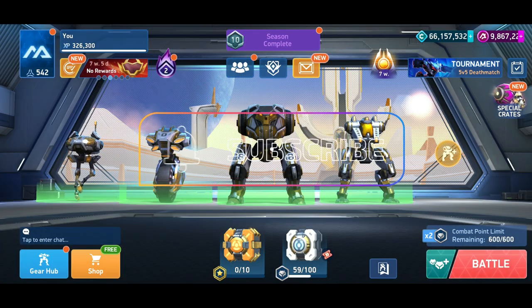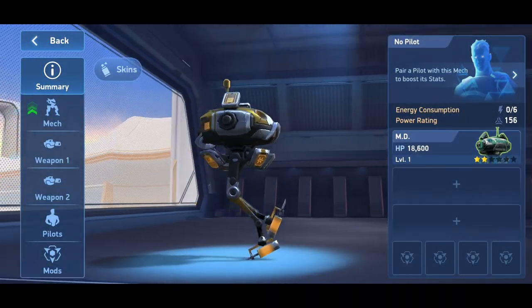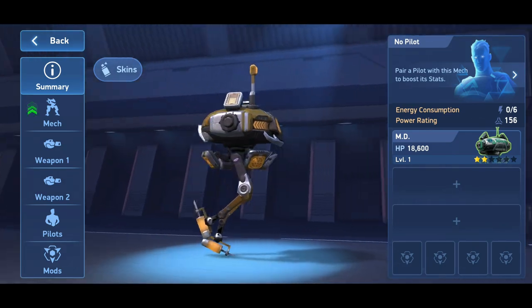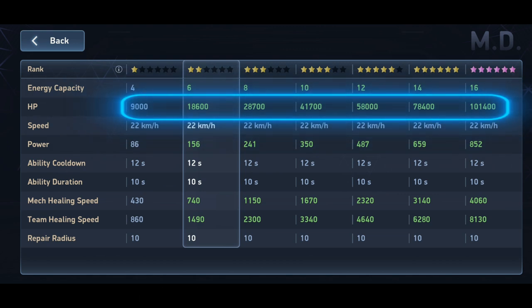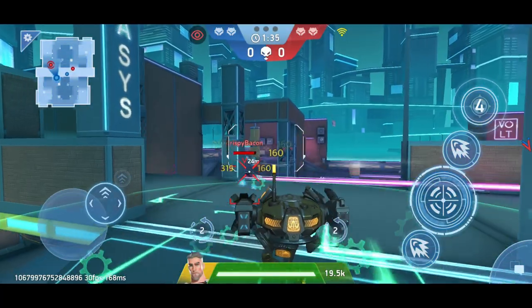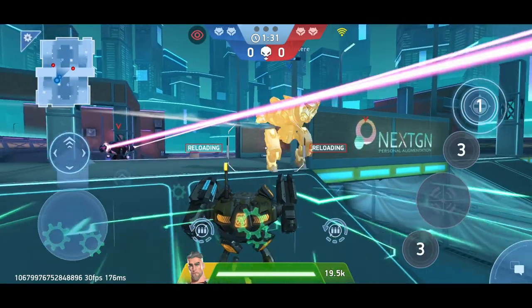MD is the only healer in the game, making him important for team play in the early stages. If you're heading into battle alone, MD is less useful. He's purely a support mech with only 9,000 to 1,400 health points depending on his level. His energy capacity ranges from 4 to 16, meaning he can't carry any significant weaponry. Whether you should choose MD depends heavily on whether you play in teams and enjoy the support role.